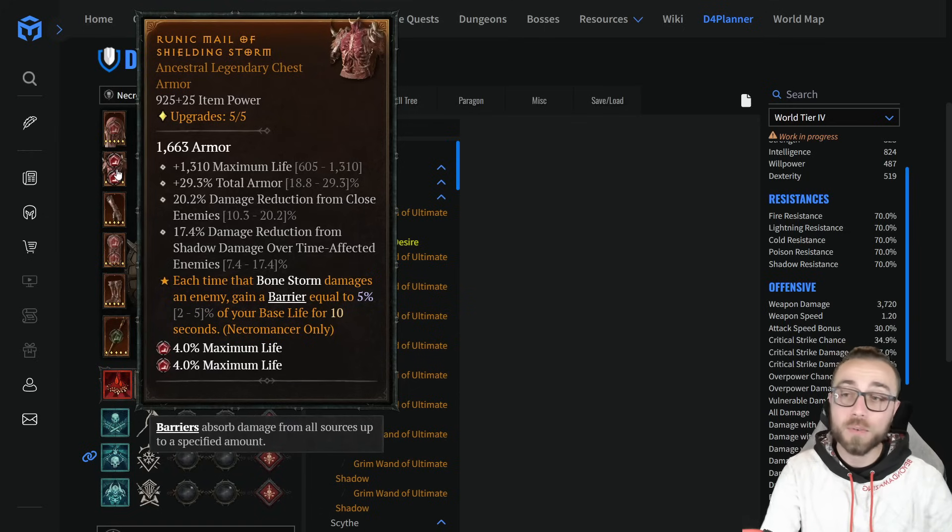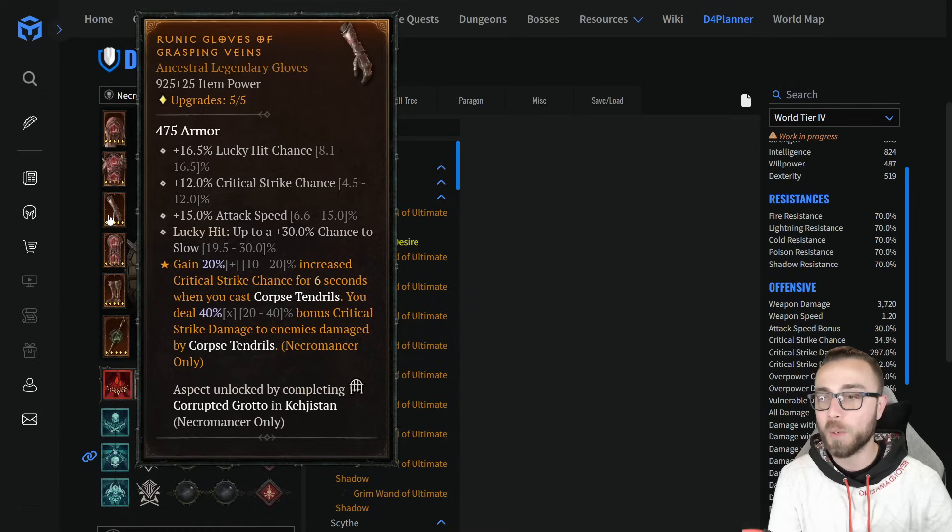For the armor: maximum life, total armor, damage reduction from close, and damage reduction from shadowed — this is where we're putting Shielding Storm.